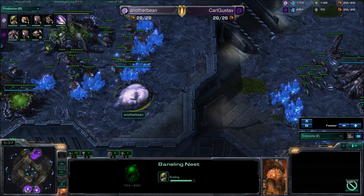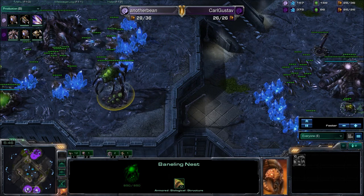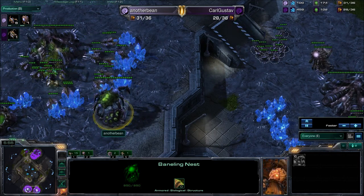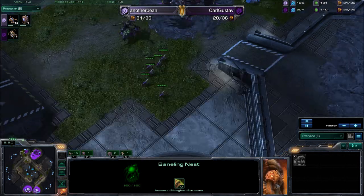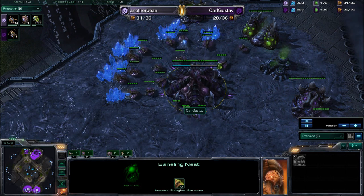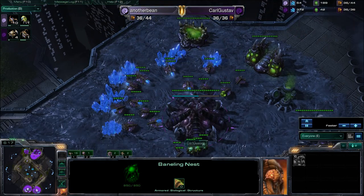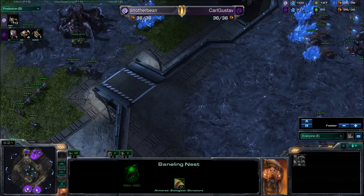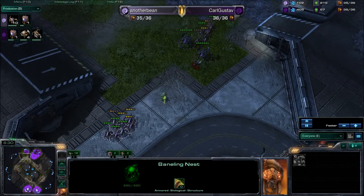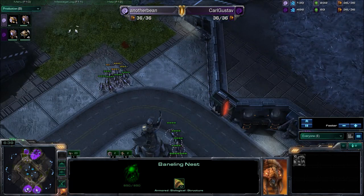AnotherBean is obviously feeling very defensive, but he has gone for a Baneling Nest. As I said, Zergling versus Baneling was the original Zerg versus Zerg play — both players would get Zerglings, and whoever could control the Banelings best would win. With Karl Gustav going possibly into heavy Roach, it's the perfect bluff: showing Zerglings and then transitioning into lots of Roaches, which he has done. He's got four Roaches on the way with two already out. Interestingly, he didn't actually send any Banelings in — just sent those Zerglings straight in, and is making two or three Banelings now.